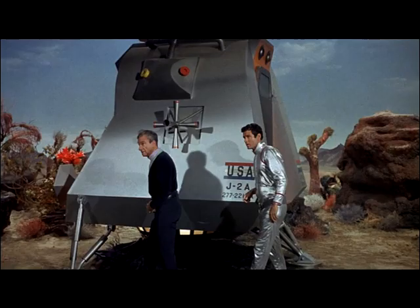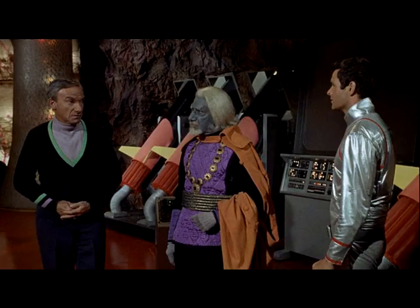Number 9: Sobram's Planet. In this episode, the pod lands with Smith, Don, John, Will, and the Robot, while the Jupiter 2 orbits the planet. But let's call this one a planet — they're having a full adventure here.